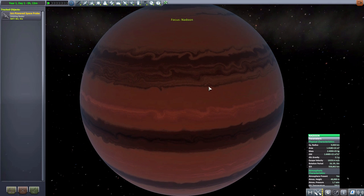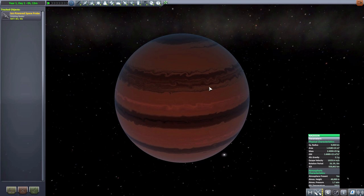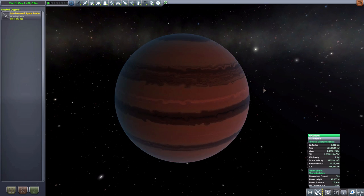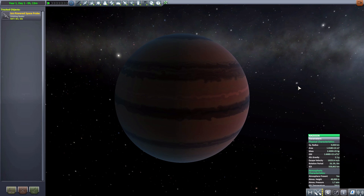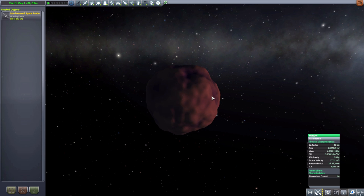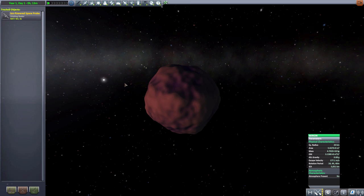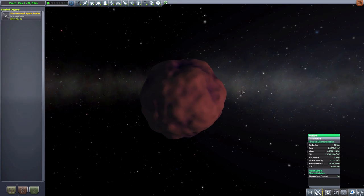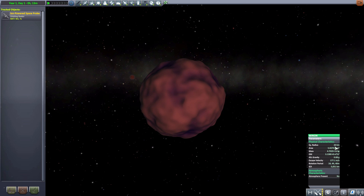The next planet is Naboon, which is just a big gas giant — you can get a good orbit around it, but I would not suggest landing on it. And then we have Minon, which — yes, I have to zoom in, it's really, really tiny. It is a surprisingly dense comet that just happens to be orbiting this star, so it would be quite interesting to land on. It is smaller than either Li or Woot, but is much more dense than them.